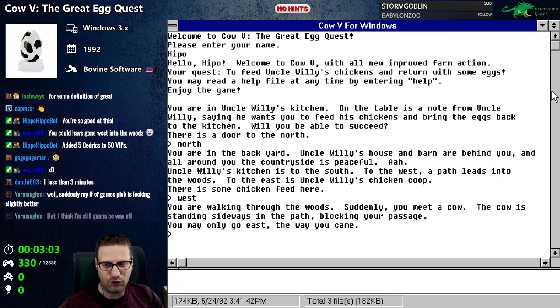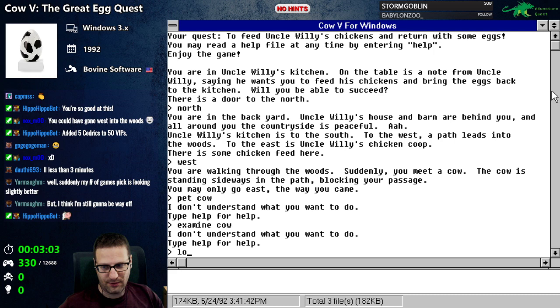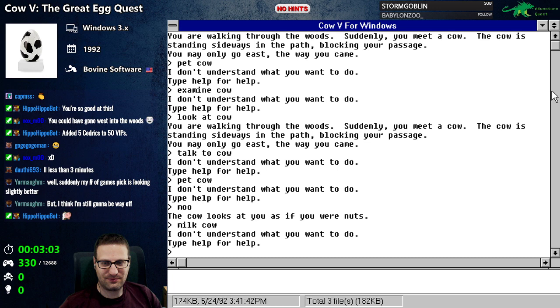You are walking through the woods. Suddenly you meet a cow. The cow is standing sideways in the path blocking your passage. You may only go east, the way you came. Can I pet the cow? Examine cow. Look at cow. Talk to cow. Pet cow. 'The cow looks at you as if you were nuts.' At least we got one command in there.